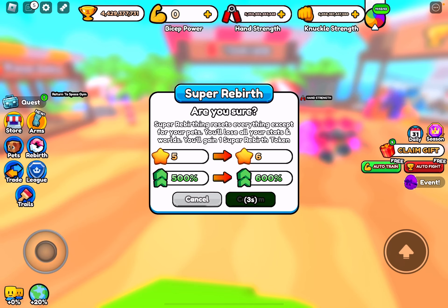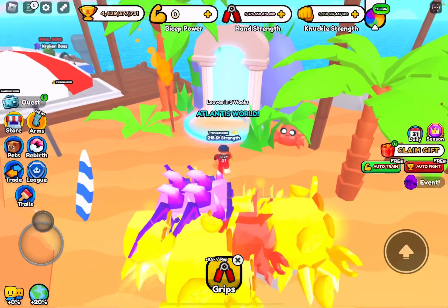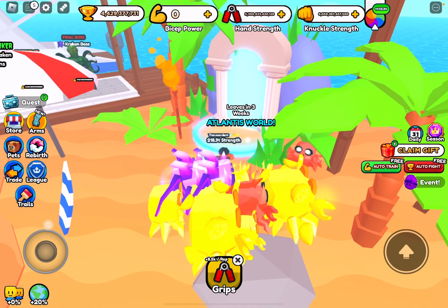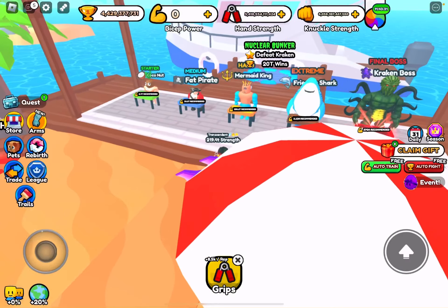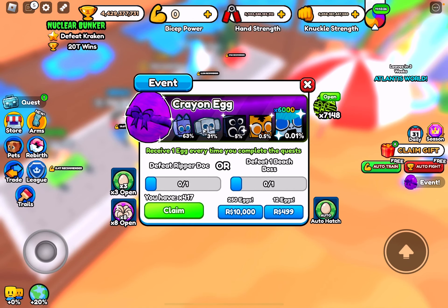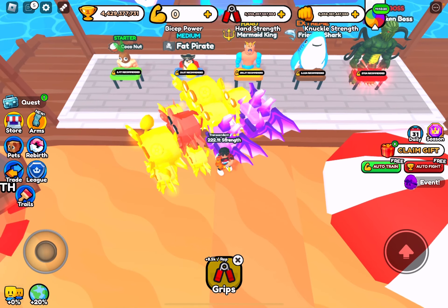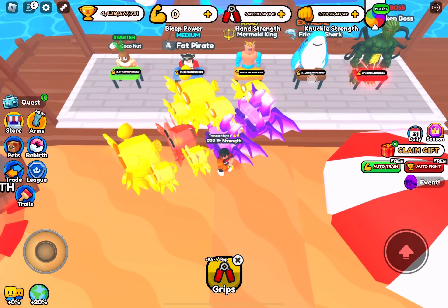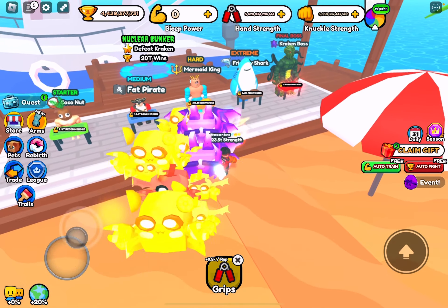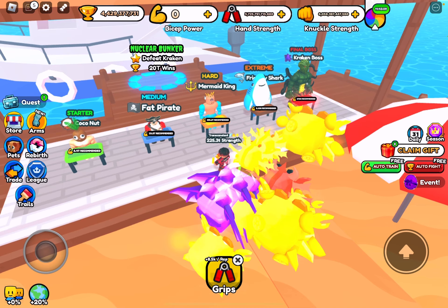Also make sure to do a super rebirth, which I'm definitely going to do. Now, for the best way to get diamond crates and diamond keys: you probably think it's best to go to the Atlantis world, but no — you can get them from any boss. It's better to look at the events: you defeat one beach boss, which can be any of these. It's better to do it here because you're grinding event eggs at the same time as defeating bosses, which is really good.